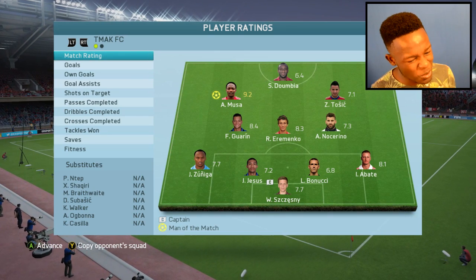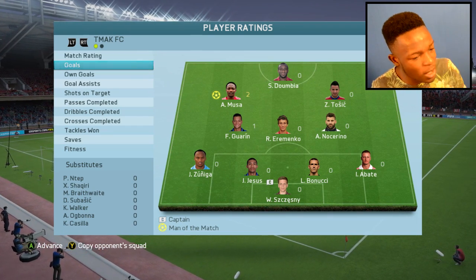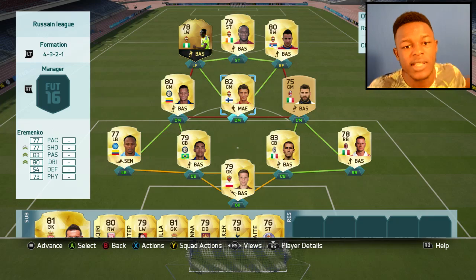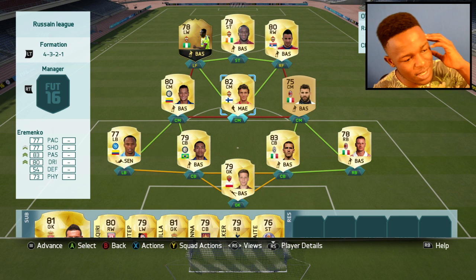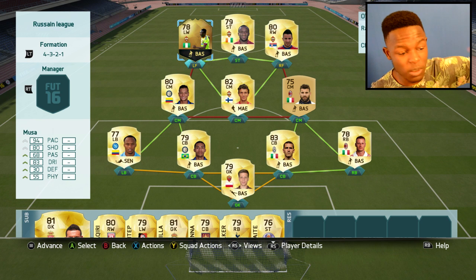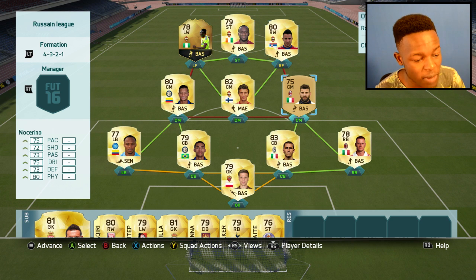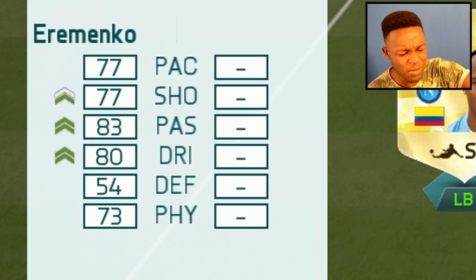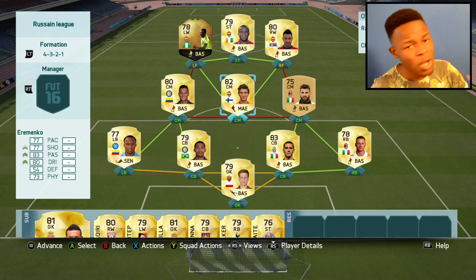Man of the match, as you can see, was Moussa with a 9.2 rating. The team played well — Moussa scored 2, Guarin scored 1. What a game it was. Once again, this is the team — Moussa was a beast, scored 2 goals, he's increased his goal tally for me. This guy literally scores 2 goals every game. Dumbia played well, Toshic did alright, Eramenko put in some good passes and actually came back and did a bit of defending, which is weird since he's only got 54 defending. But on the whole, the team was good.